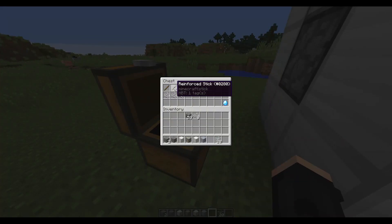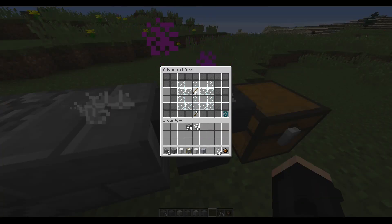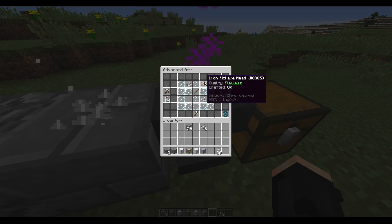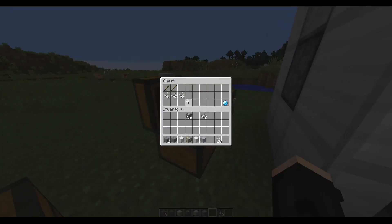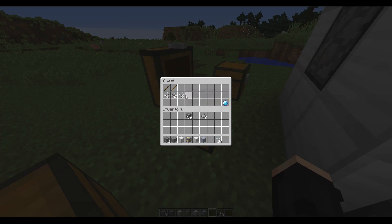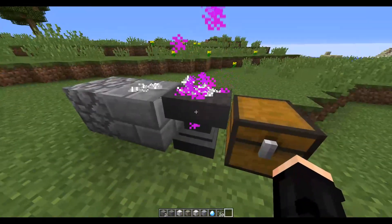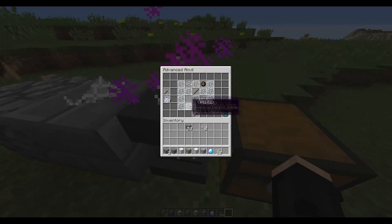In the chest we also have a stick — a mould for a stick. These are your handles. Different handles go into the advanced anvil, and you have different bindings which bind the stick and the head of the pickaxe together. Everything is now bound together with leather strips and a stick. I have an iron pickaxe head already crafted. In the config you can change what each handle does — how durable they are and how likely they are to break. You also have gems, which allow you to add enchantments to your tool without needing an enchantment table.